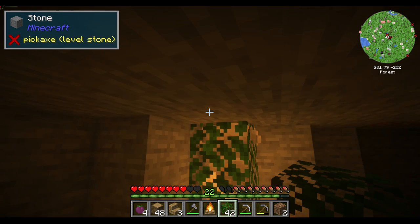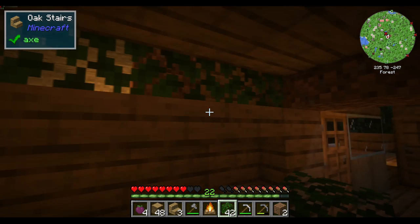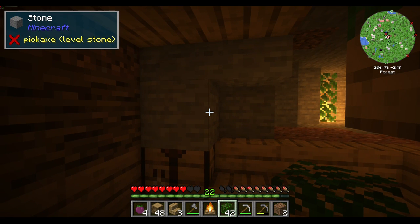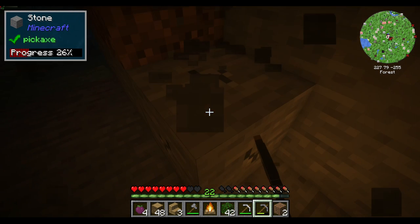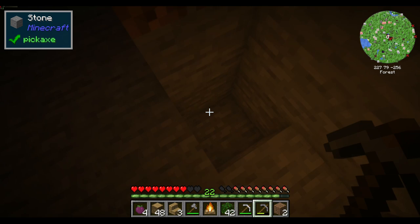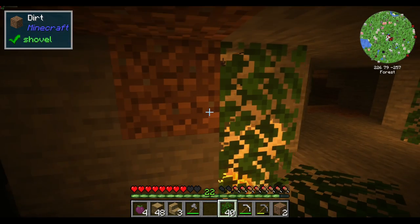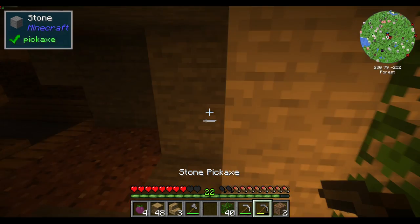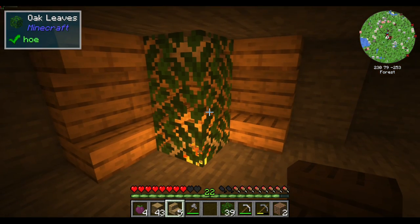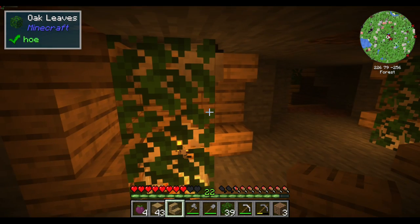I gotta say, that's a pretty cool effect. So let's think here — what else can I put? Let's put one in this corner. The only thing is though, with leaves I gotta make sure that the surrounding blocks look good too. So let's get some more stairs. I actually kinda like that — kinda compliments it. Yeah, that works for that.